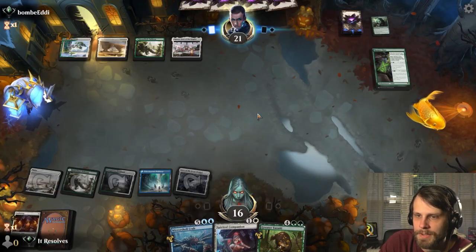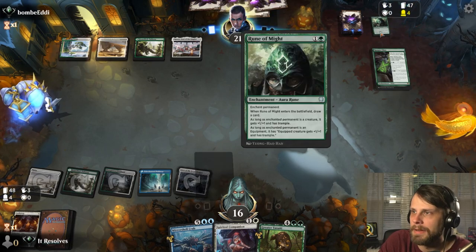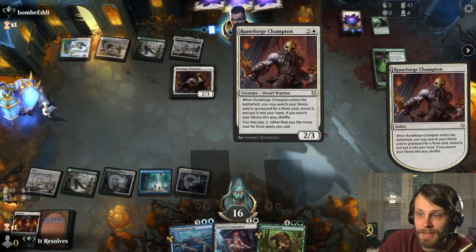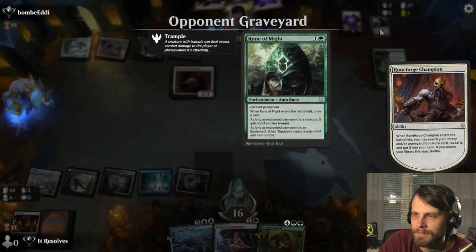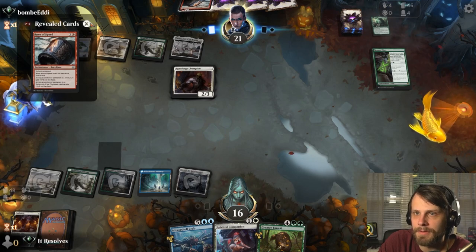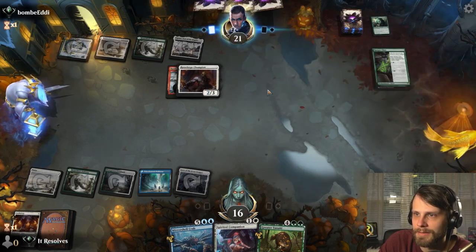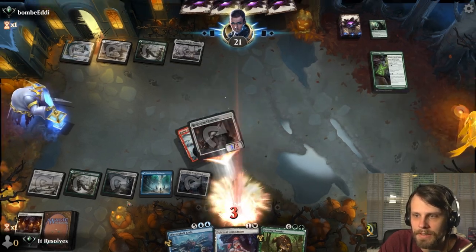We also have that Spirited Companion, but I do think we just have to sweep that turn. They were getting in for quite a bit of damage, and they've got that Runeforge Champion, so they are going to get to play this right away, which is certainly not great for us. I haven't seen a red source, so I was a little surprised when they pulled the Rune of Speed, but it does obviously make the most sense here — so well done, opponent.